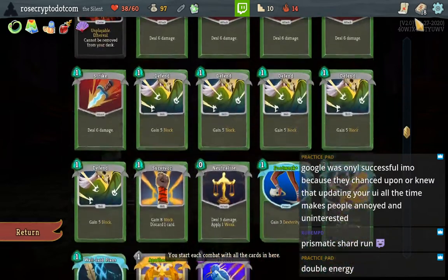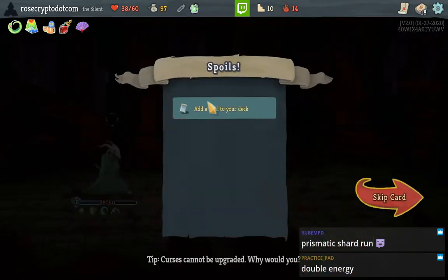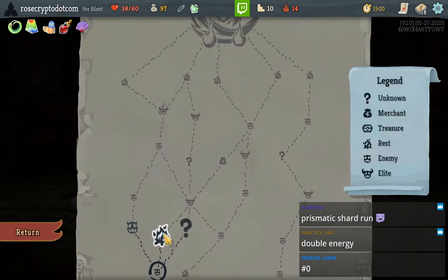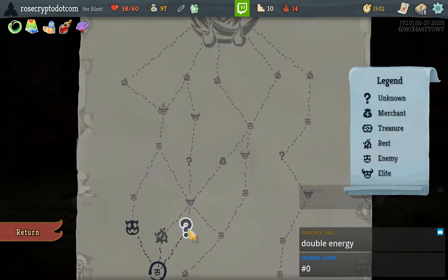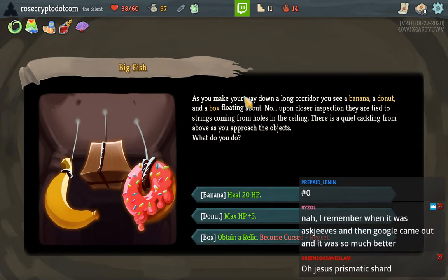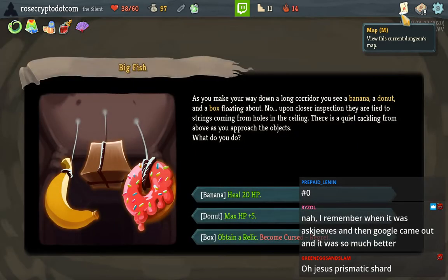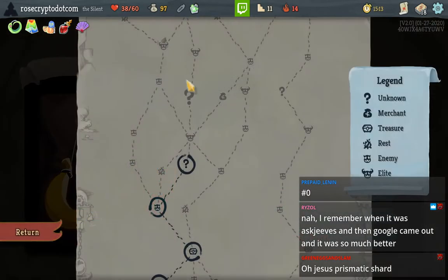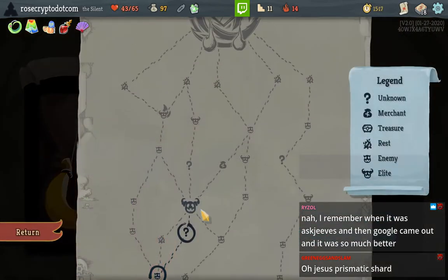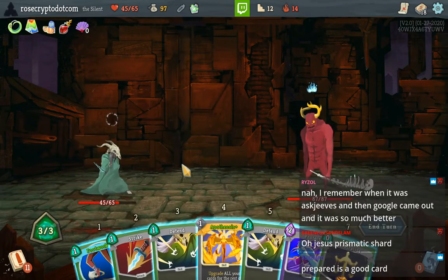I don't think we take any of that, although we do have Well-Laid Plans which makes the double energy more viable later on. Don't think we take it. Let's take the event. I could take the shop and remove the curse, but that's dumb because I can just take the elite instead. Just gonna go for max HP — we gave some up for gold anyway.